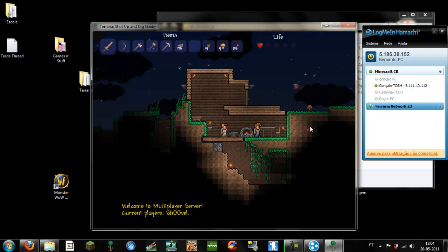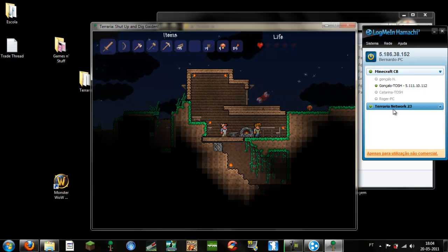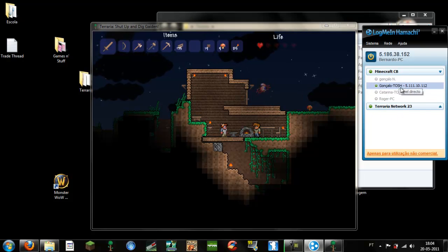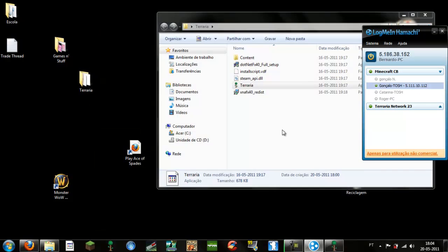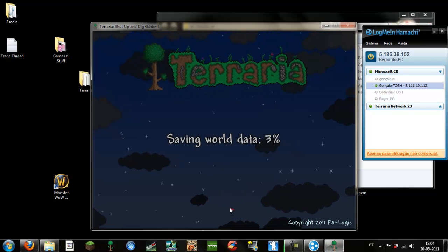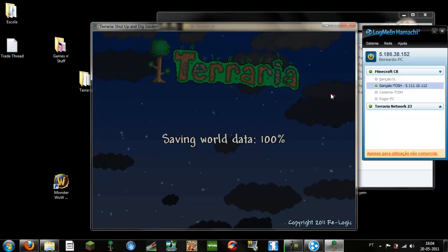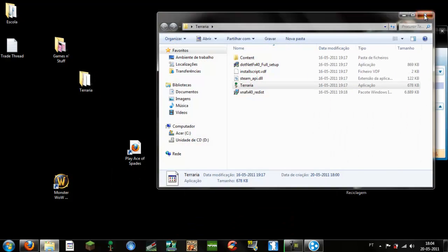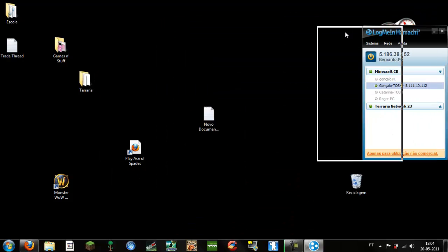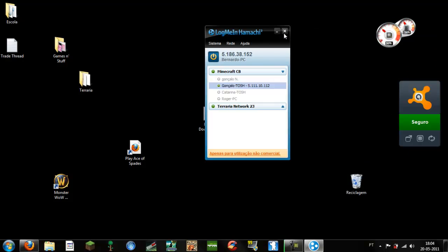Your friends can join too — they do exactly the same thing. They need to be in your Hamachi network, join your network, and when their game appears here they can play with you on the server. This was just a way I found to create dedicated servers using Hamachi where you can play with friends. I hope this was useful. Leave comments with questions and I will answer them if I can. Thanks for watching — bye bye!